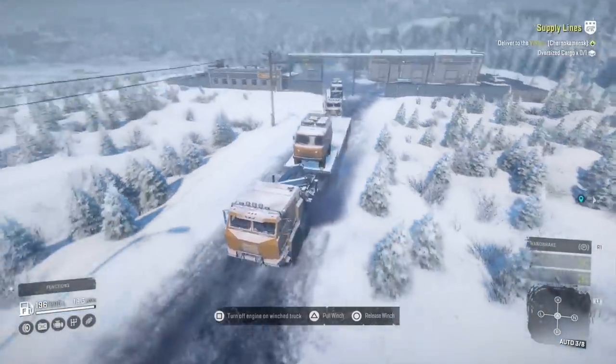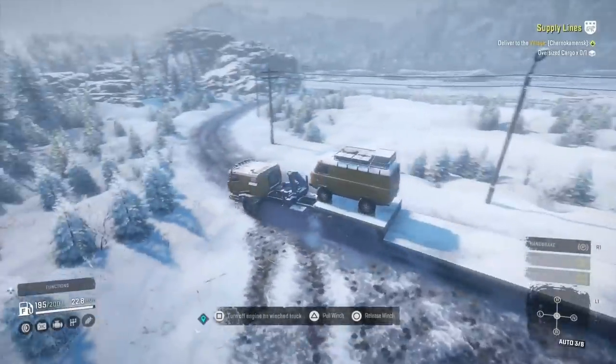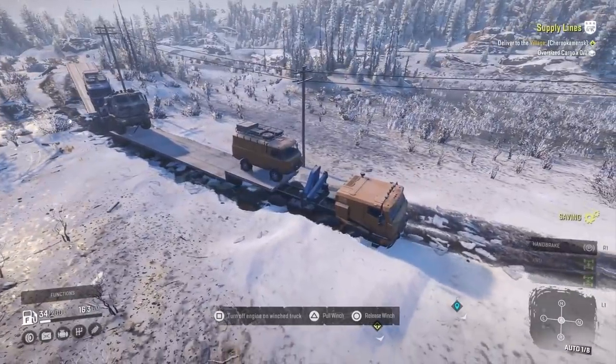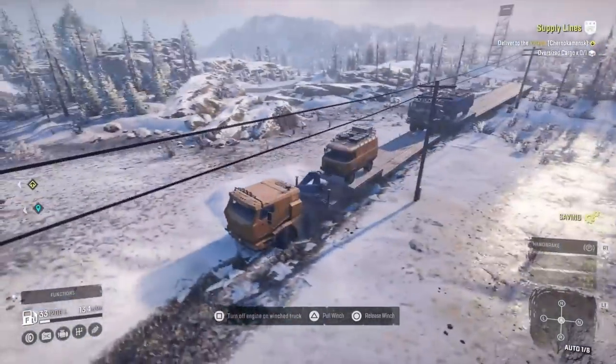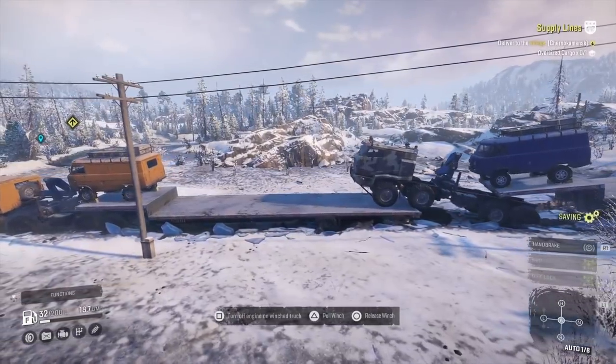As we all know, the ramp flatbeds are crap and they tip all the bloody time. And secondly, if I put a sideboard on the Dolphin, I can't have the crane, sideboard and ramp flatbed - so I'd have to lose the crane. Then if I tip at any point, I can't put the cargo back on.